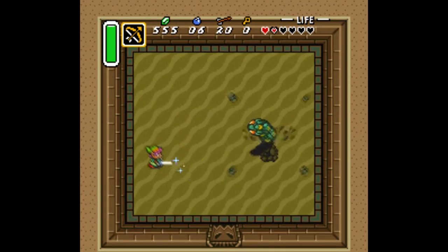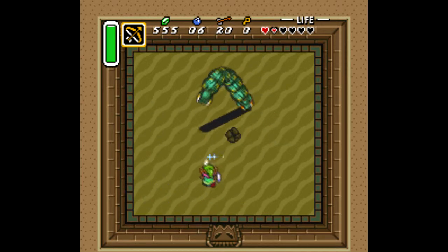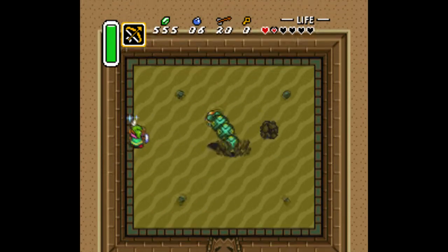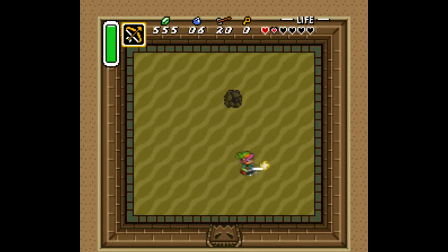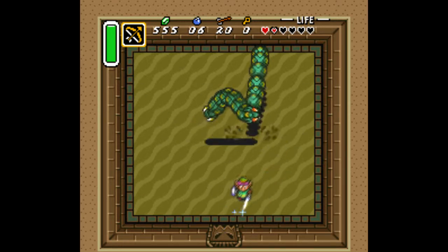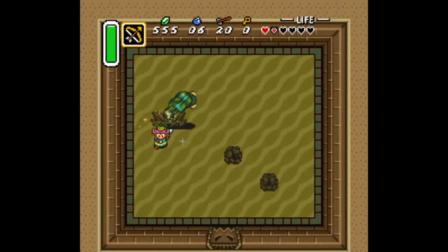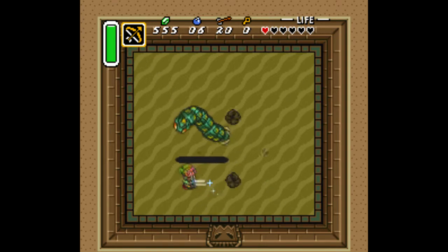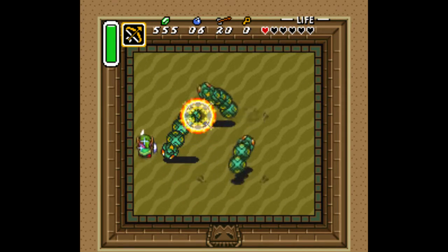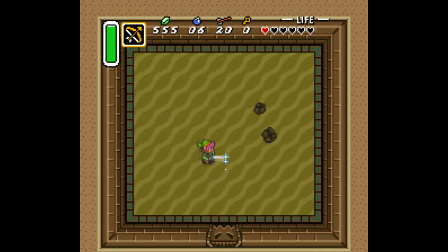So that's annoying. I'm not sure why he only did half a heart of damage to me there — that was weird. I think it was because I got hit by a rock and not by the actual worm itself, which makes sense. Making direct contact with it probably would hurt more than getting hit by a rock that was spit out when it came out of the ground anyway. I'm really glad I can't actually hear that beeping right now — I don't miss that sound at all.